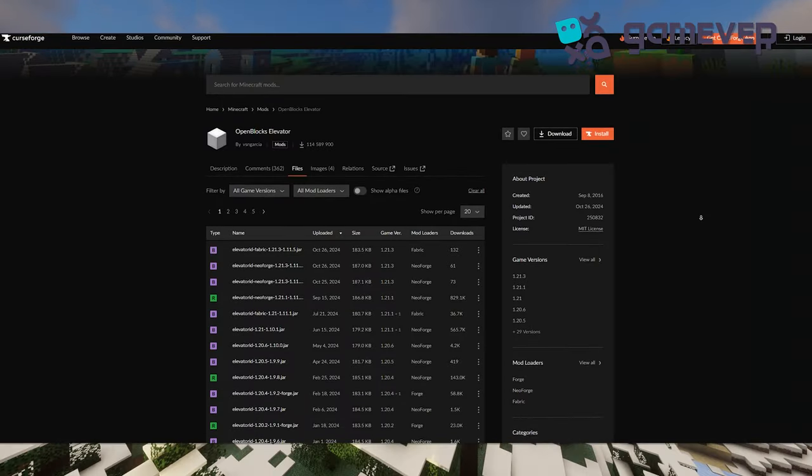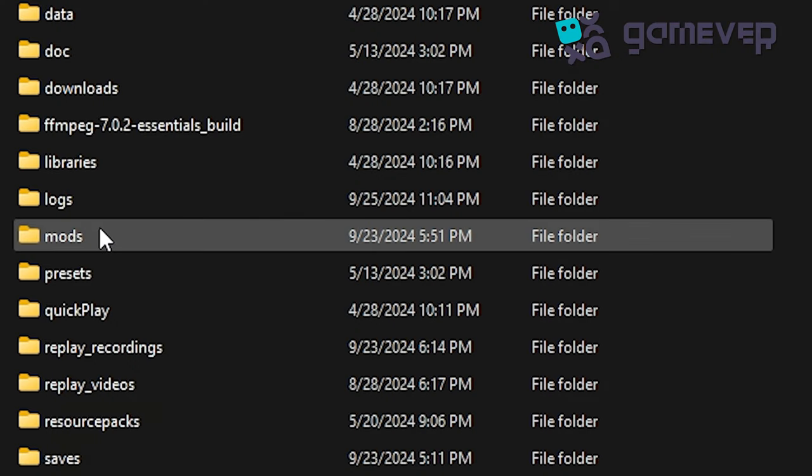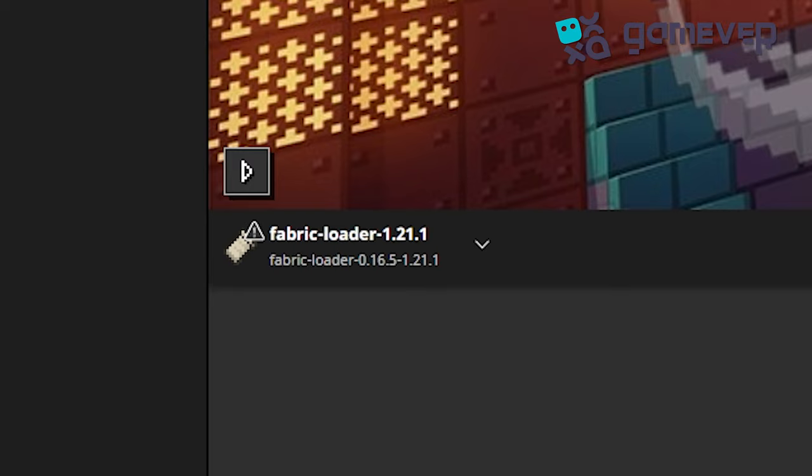To start, download Open Blocks Elevator from CurseForge, place the .jar file in your mods folder, and make sure you have Minecraft Forge, Neo Forge, or Fabric installed.